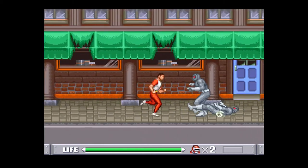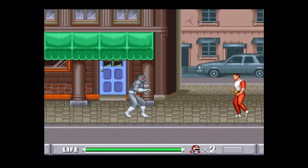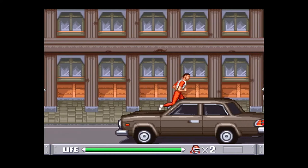Of course, when the enemies only take one hit, like this slew of gray putties right here, you don't really have to worry about strategy and you can just punch away, or throw away. You can actually throw the putties into each other, as I just demonstrated, and that's kind of useful.